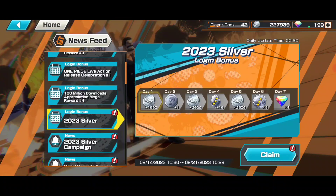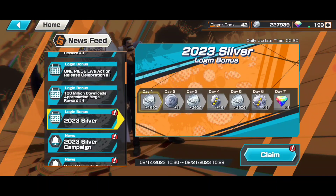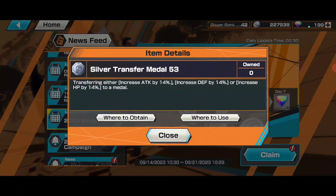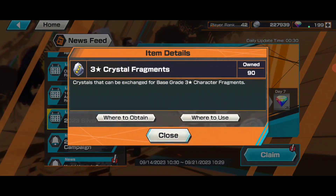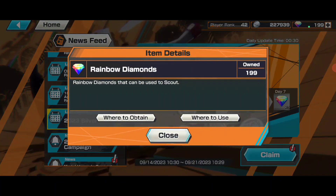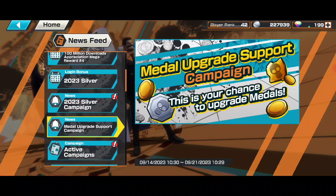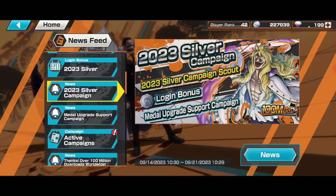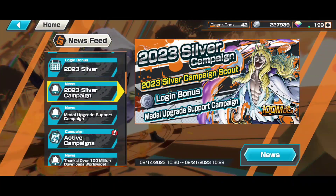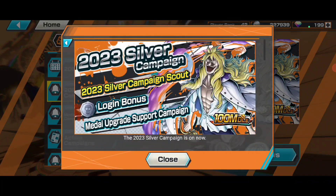A new login bonus and banner is here — the 2023 Silver Campaign. We're getting some bounty coins and silver. The transfer medal increases attack, defense, or HP by 14 percent. Frags are also included. We're getting three-star items in silver color, plus a rainbow diamond — three gems total. And there's a metal upgrade support campaign, which is your chance to upgrade medals at a cheap rate.